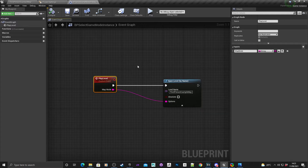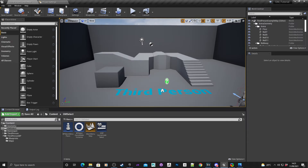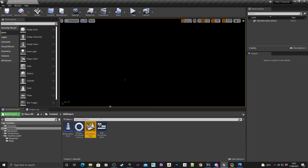We're using events in the game instance to change the map — that's pretty much the rule for this section. For the next section we're going to look at the main menu, so we'll close the game instance and the project settings. Going back into the GM Select folder we created, I'm going to open up the Main Menu Map.